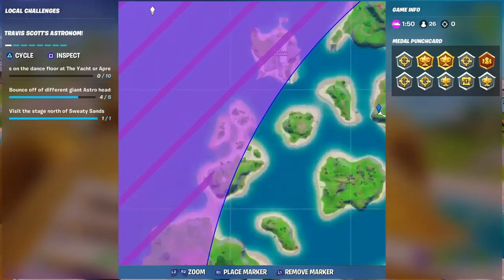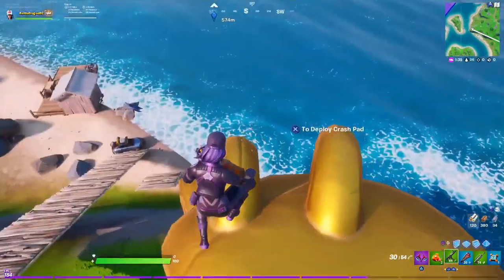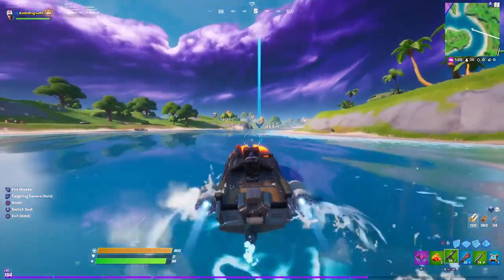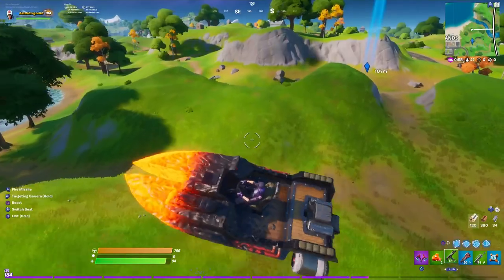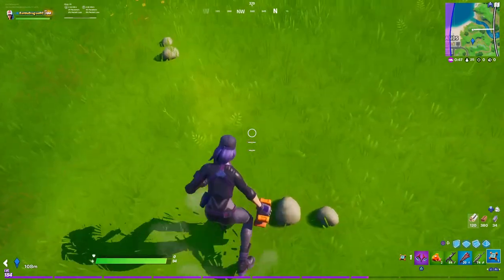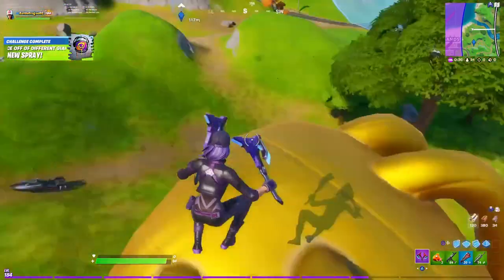To go to number five we have to go back a little bit to Sweaty. You can see on the map we gotta come back right over there — that's exactly where we go. There's going to be a boat right here, and I did this all in one game. If you have the bounces this will help you get up there super easy, and you can also build up to it. Bounce off and boom — we have completed bouncing on all five of the astro heads!